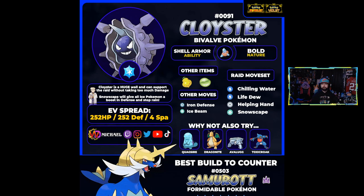Other helpful moves for Cloyster include Helping Hand to boost attacking Pokémon's damage, Life Dew for free healing so you don't waste cheers, and Chilling Water to drop attack by one. Iron Defense can boost your defense by two, and Ice Beam gives a STAB move for a little more damage — though Cloyster's special attack is low, so it won't hit super hard even as a STAB move. I didn't include it in the main build because I don't think it'll be super useful. I'd build Cloyster 252 HP, 252 defense, 4 special attack — you're there for support, so stay on the field as long as possible.